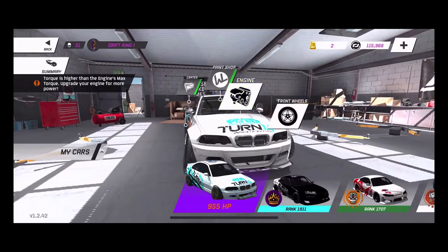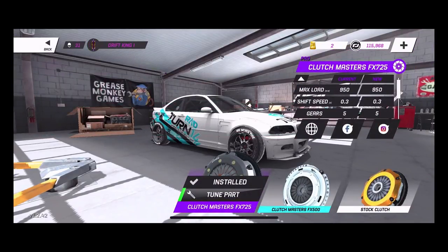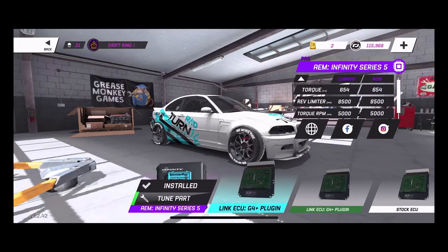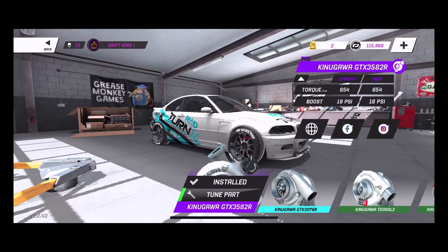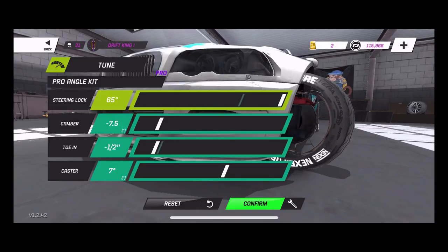My E46 is running a stroked LS1. Performance-wise I probably need a bigger motor because it's saying I'm exceeding my power. For the clutch we are running 0.3 and negative 0.2. For the ECU we're running 5000 RPM, 1285 RPM redline, and we're running the AEM Infinity Series 5. For the turbo we're running 18 pounds of boost — probably way more than we should be. For the angle kit we're running a Pro angle kit at 65 degrees of angle.